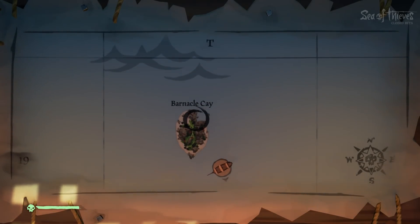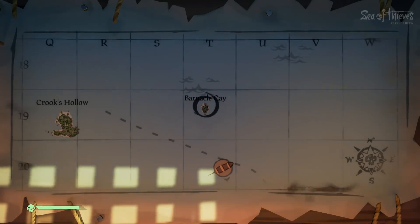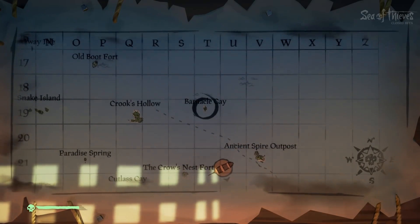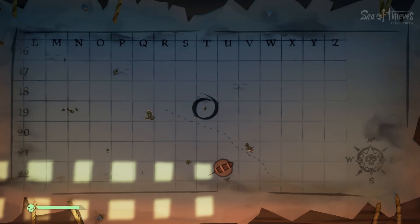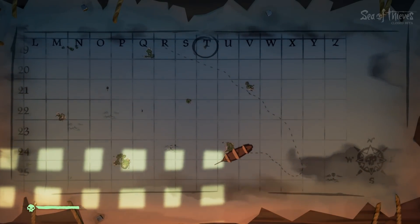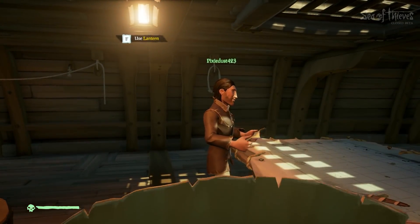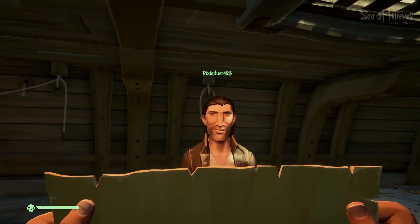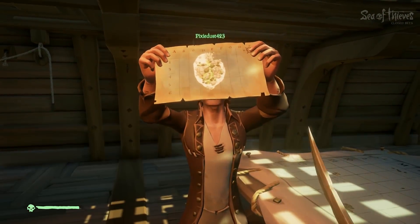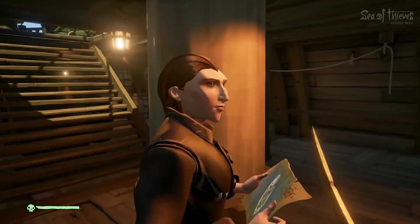It's Barnacle Cay — is that how you say it? Yes, okay cool. So that's where we need to go, guys. And we're actually really close, so we need to hook around this island hard right and head right to it. Hey babe, look — that's where we're going! Yeah, I see it, yes!